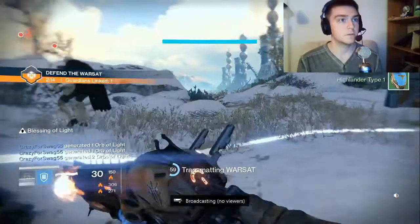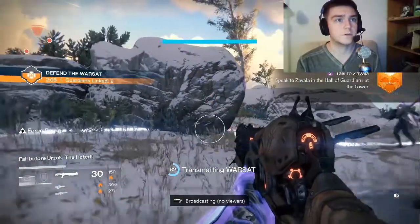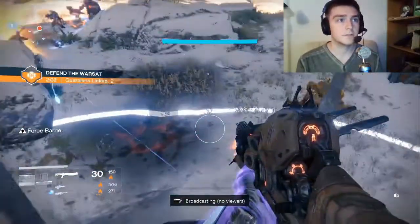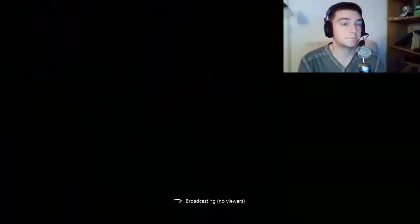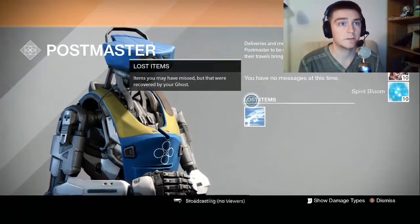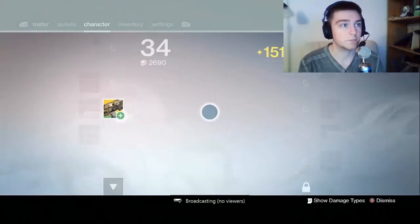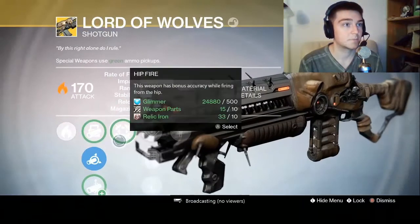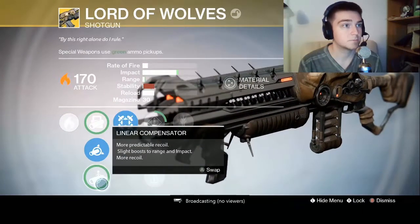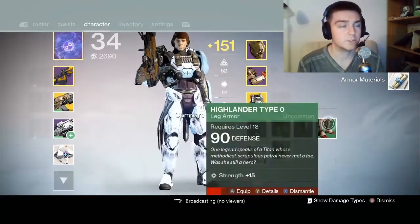Just gotta punch someone — there we go. Talk to Zavala — speak to Zavala in the Hall of Guardians of the Tower. Public event completed. Got some spirits bloom and Spinmetal. Upgrade unlocked for my shotgun — get hipfire and linear compensator. I'm so glad they changed our materials instead of it being for each individual class.